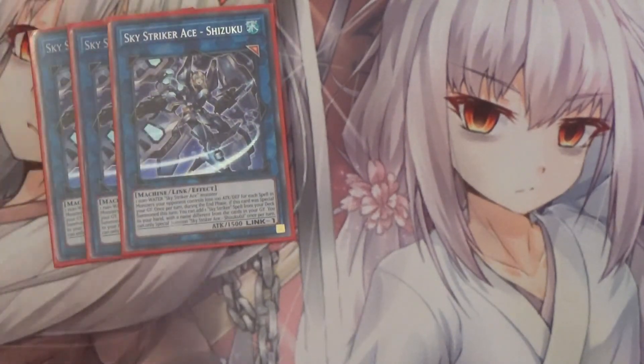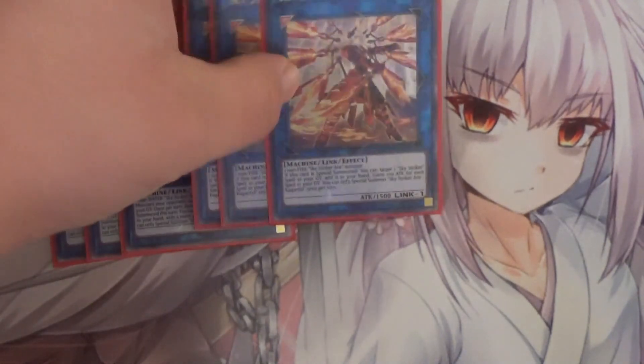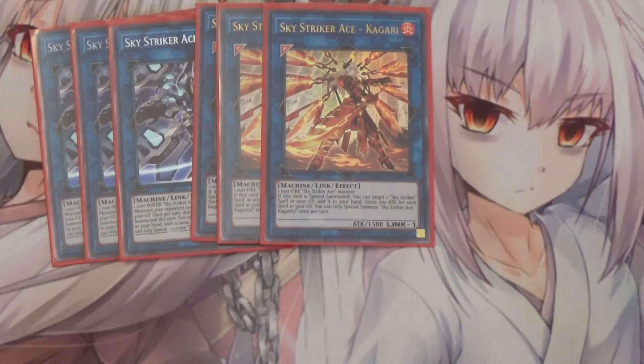Moving on to the extra deck. I run three Skystriker Ace Shizuku — Shizuku makes monsters your opponent controls lose 100 attack for each spell in your graveyard, and once during the end phase, if this card was special summoned this turn, you can add one Skystriker spell from your deck to your hand, so it searches your spells. I also run three Skystriker Ace Kagari, which is your recursion — if this card is special summoned you can target a Skystriker spell in your graveyard and add it to your hand.